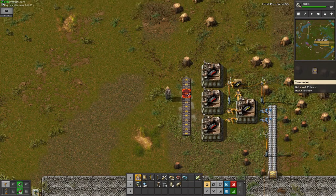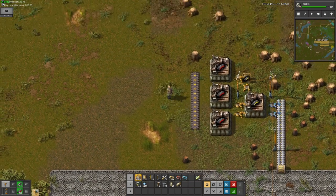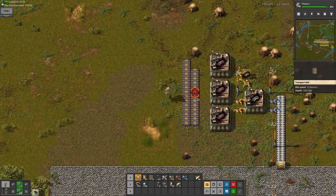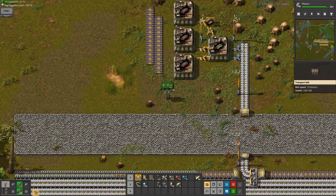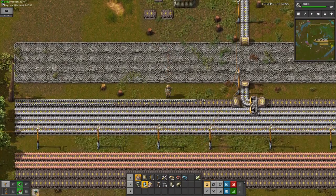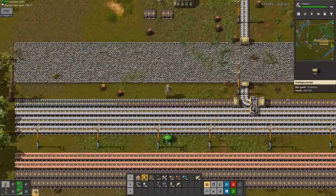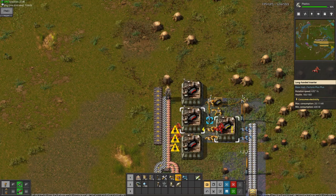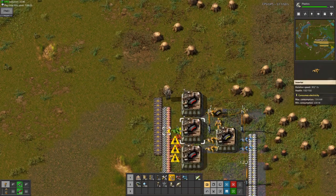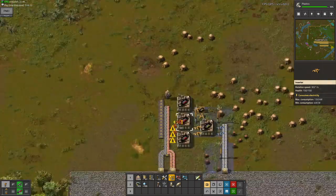The other thing I'm gonna need here is both copper and steel. This will be the output line. I guess copper can go here, steel can go here, and it's really not difficult to build this. Input will go here, output will go here. I'm not quite sure if this is gonna be enough - I think it will be enough for now, but it'll definitely be expandable in the future.